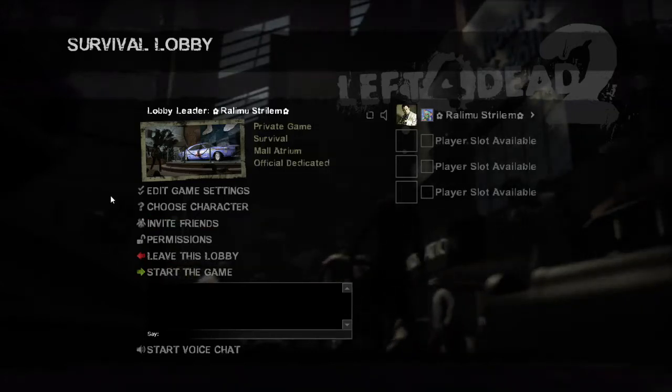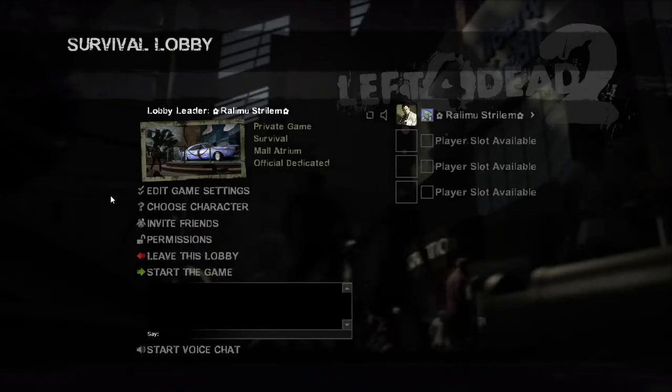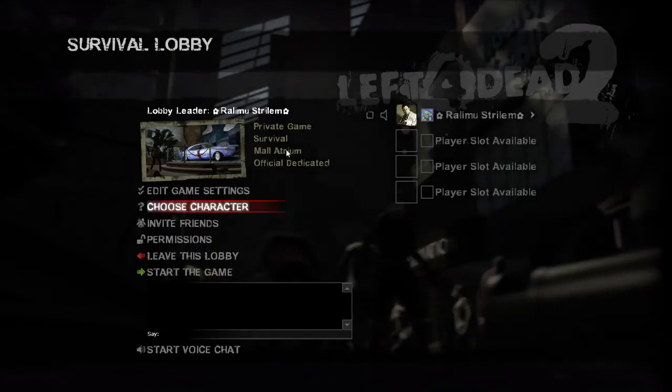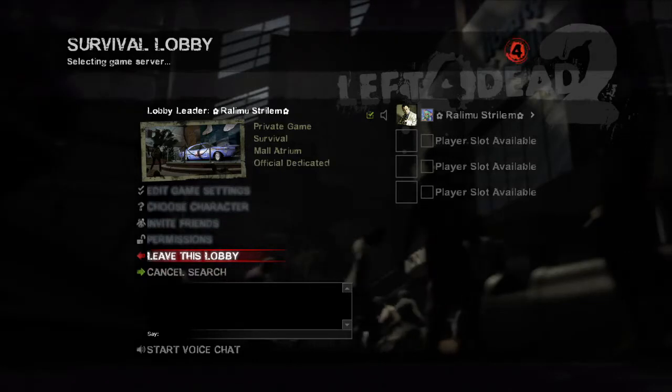Hey everybody, it's me Raulamu and welcome to the second episode of Survival Strategies. Today we'll be going on Mall Atrium and showing you how to lap.